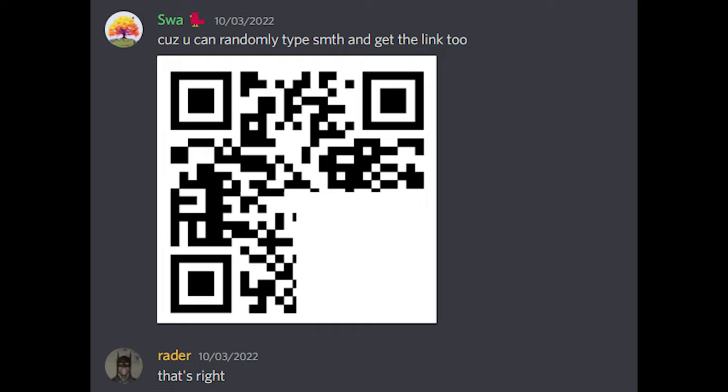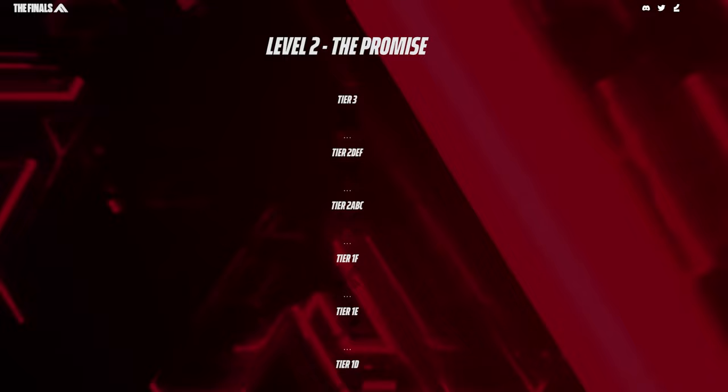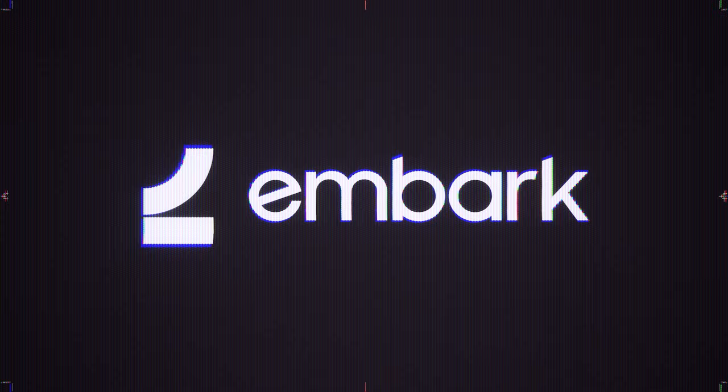By adding the word 'go' with 17 O's in it as a URL extension for The Finals website, it led to the bottom left portion of the QR code. And with three quarters of the QR code, the easter egg hunters in the discord were able to use a dynamic QR code website to effectively guess the web address that the QR code led to, which has a password link for each tier of the level 2 easter eggs, of which there are nine in total. So these are going to be pretty elaborate and ongoing easter eggs that Embark are presenting us with as part of what appears to be their lead up to the game launching or going into early access.